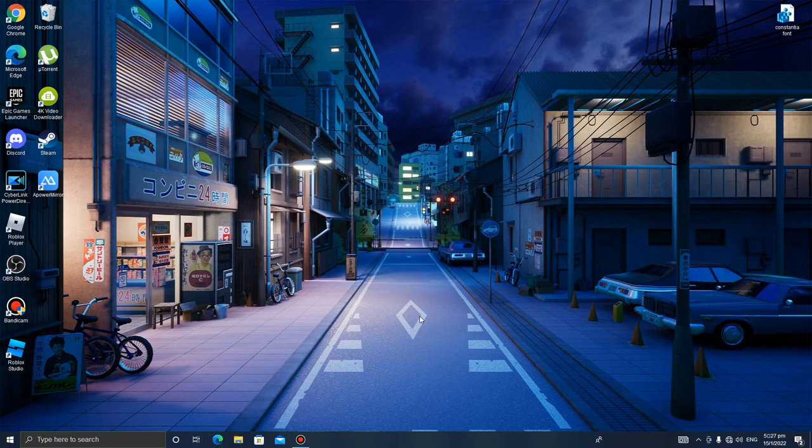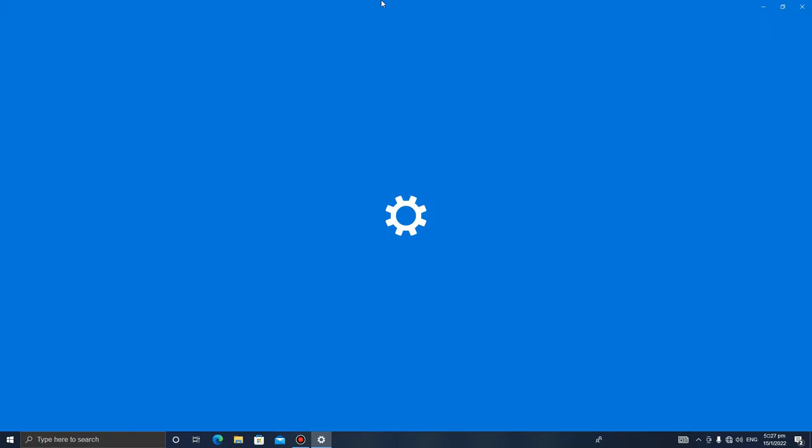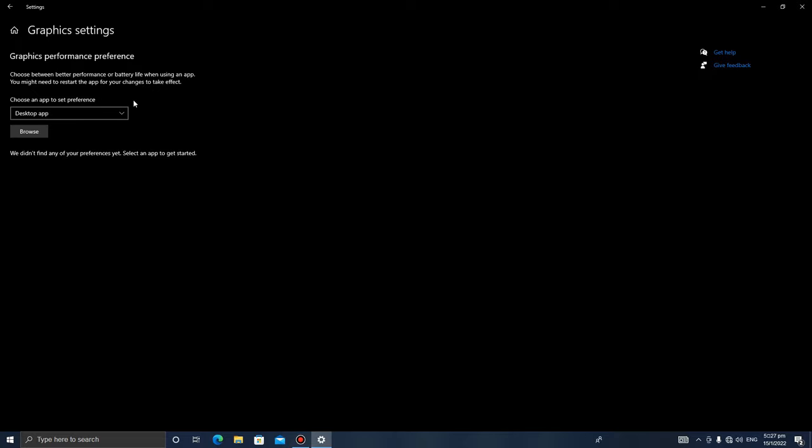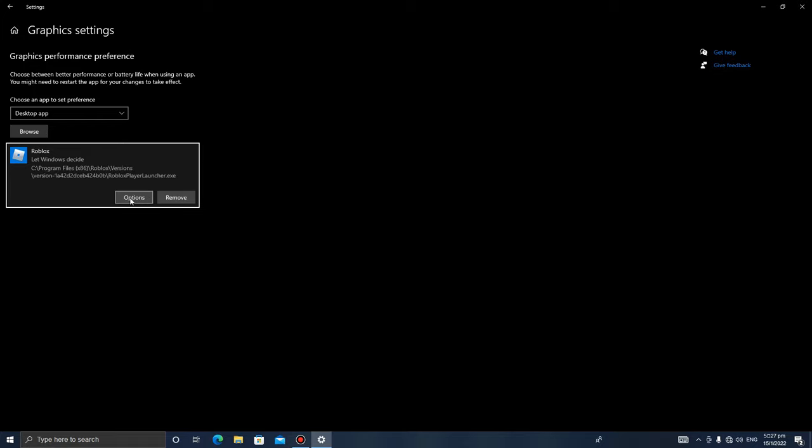Next thing — this one is for the gamers. Go to your search bar and type in 'graphic settings'. It's going to bring you to this page. Click Browse, it'll bring you to File Explorer, and find the game you play. For me it's Roblox, on my desktop. Select the Roblox Player, click Options, go to Graphics Preference, and set it to High Performance. This makes it run on your GPU. Save that.